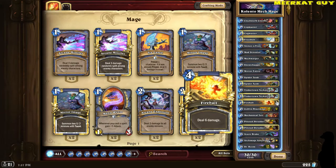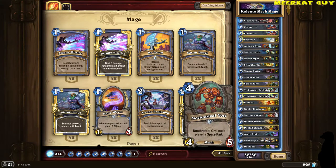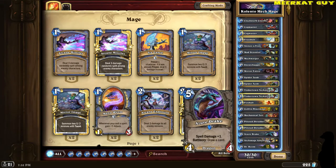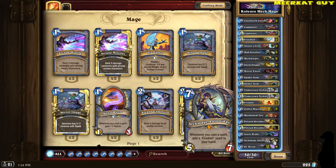Two Fireballs for direct damage or board removal. You've got two Goblin Blast Mages, which obviously synergize with your mechs. You've got one Mechanical Yeti, two Piloted Shredders, one Azor Drake — great for card draw and spell damage with your Fireballs and Frostbolts. And then you've got one Archmage Antonidas. In this type of deck you'll have a few different cards that give you spare parts, so if you can get at least one or two Fireballs off Archmage Antonidas, you've really gotten your value out of having this card.